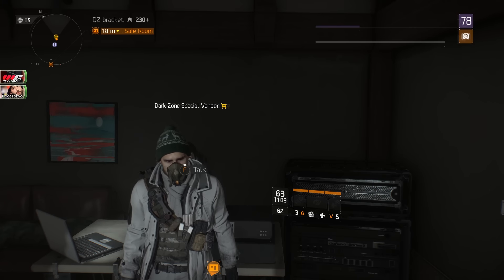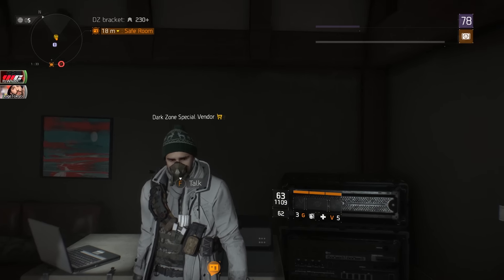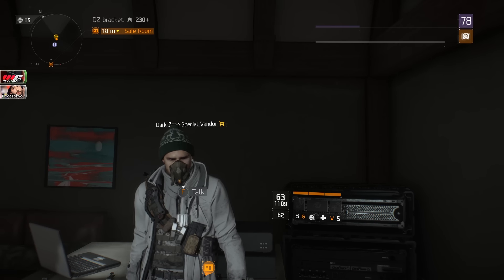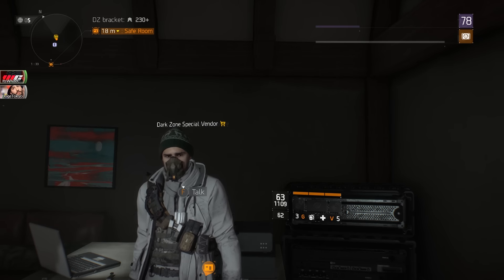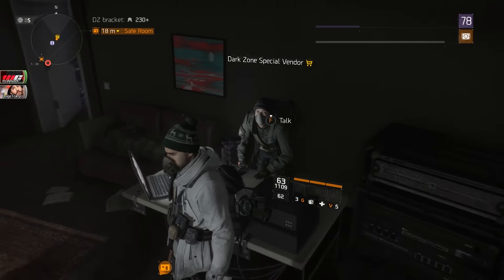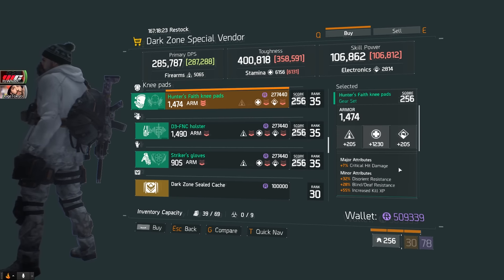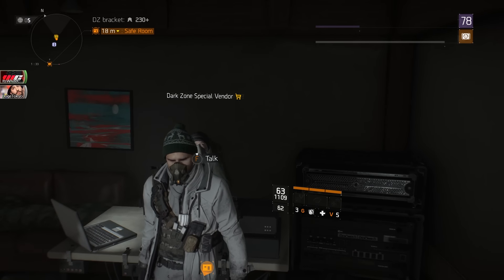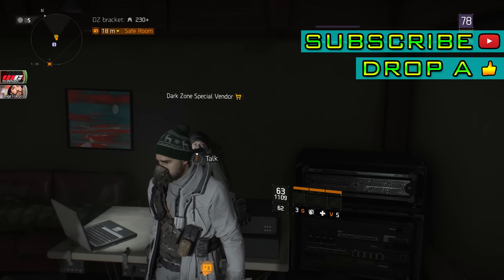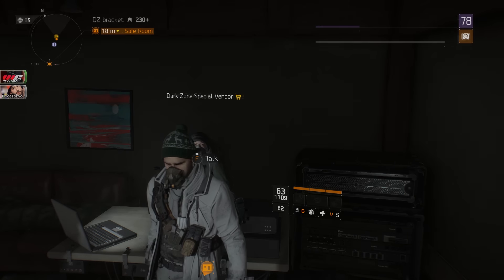Alright guys, that's it for this week's vendor reset for December 30th, 2016 — the last one of the year. Hopefully next year in 2017 they'll grant us with better items. There have been a few good ones in this video but not spectacular overall. There's nothing notable at the DZ06 safe house so I went over it briefly. If you enjoyed the video, drop a like and subscribe for more daily Division content — thanks for watching and I'll see you in the next video. Peace.